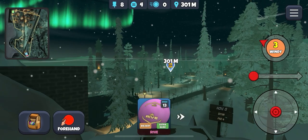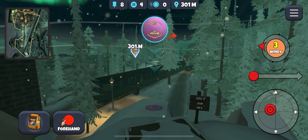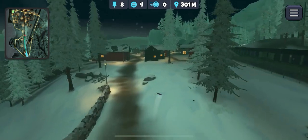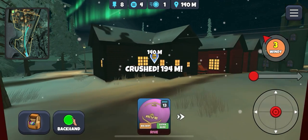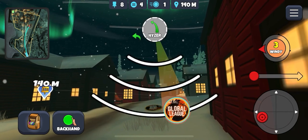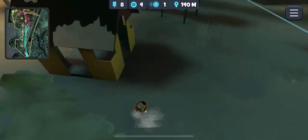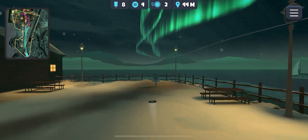Hole 8 — tricky one, especially in this wind. Here we go — a Rive, fight the wind. This looks good! I don't mind being next to the house there. The wind is actually quite a helping wind for this second shot — we're 140 out. Go high and kind of spike Hyzer through. A little bit pinched off — just lay up and take our par.